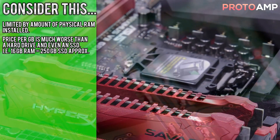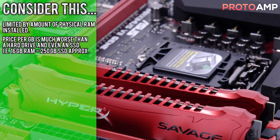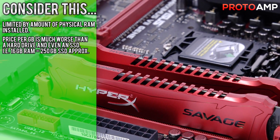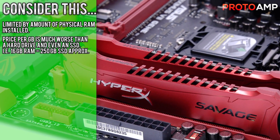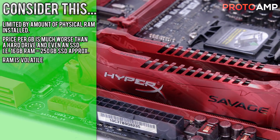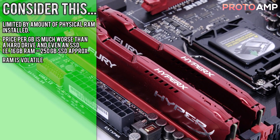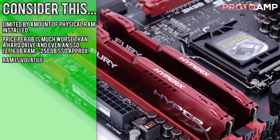The next downside is that the price per gigabyte is terrible, or at least really, really high compared to that of an SSD, and even more so compared to a hard drive. Another one is that RAM is volatile, so unless you specifically export it before you shut down, a shutdown or loss of power will cause the drive to be wiped and all the data is going to be gone.